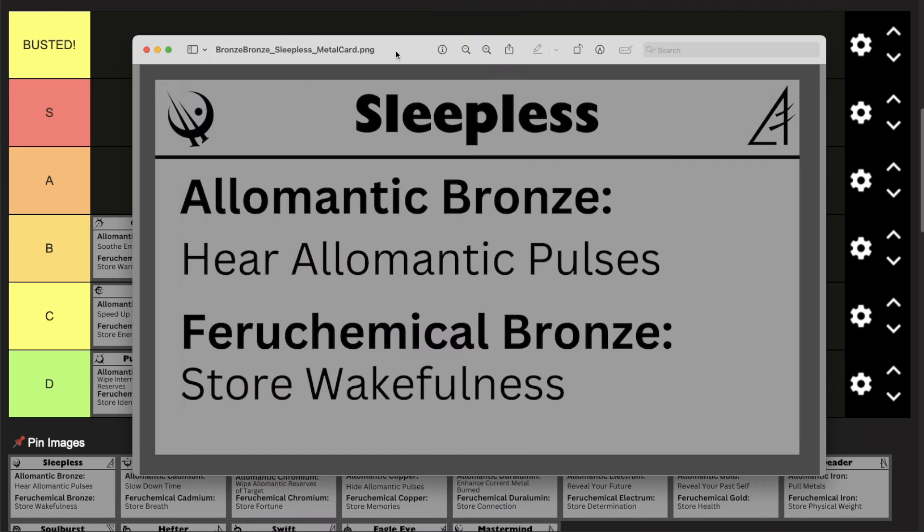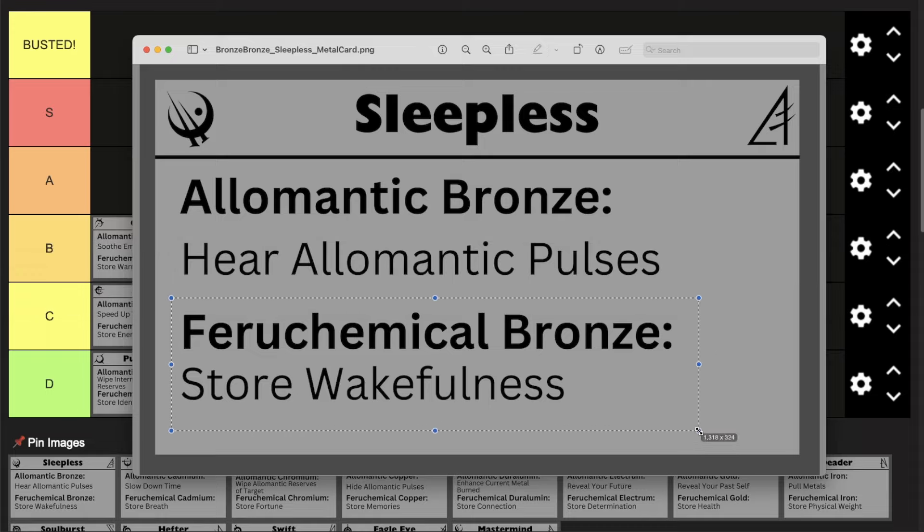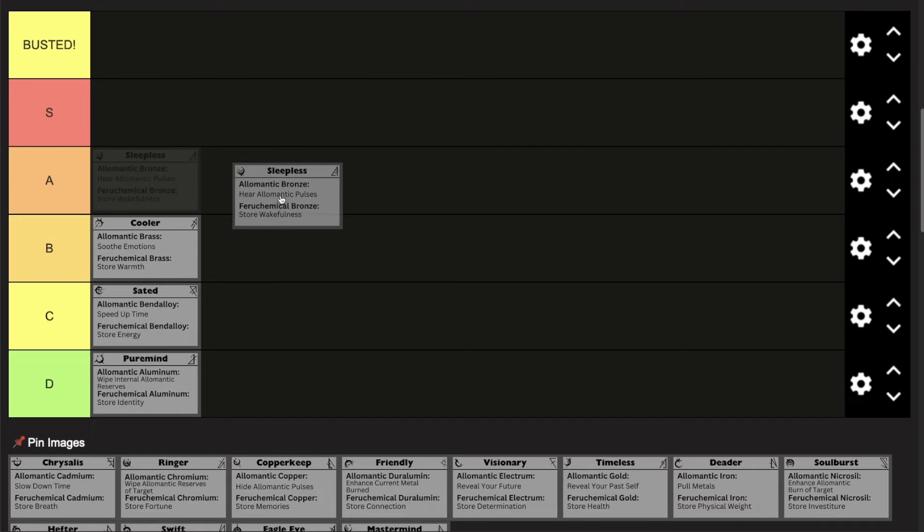Next up we have Sleepless — not that type of Sleepless. Sleepless Twinborn can use their Allomantic bronze to hear Allomantic pulses, and their Ferrochemical bronze to store wakefulness. Sleepless have the reputation of being overstimulated and overly sensitive. They can compound their bronze and have a virtually unlimited supply of wakefulness, so they could go their whole life without needing to sleep. I actually would love to be a Sleepless — if there's one thing I wish I could change about the human experience, it would be getting rid of the need to sleep. With Allomantic bronze you can sense any type of kinetic investiture, not just Allomancy. I could see a Sleepless going from city to city, never sleeping, constantly hunting down whatever type of Allomancer they consider a threat. I would hate to get on a Sleepless's bad side — they'd be relentless. I'm putting Sleepless in S tier.